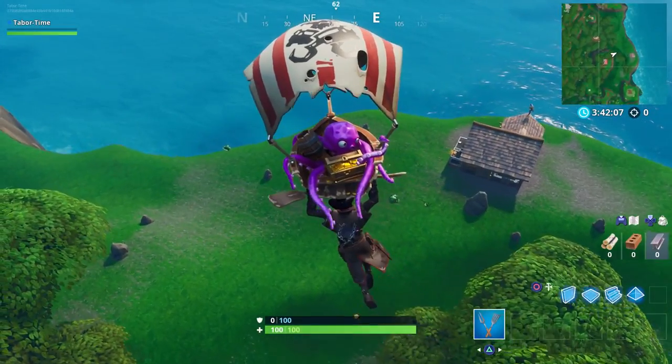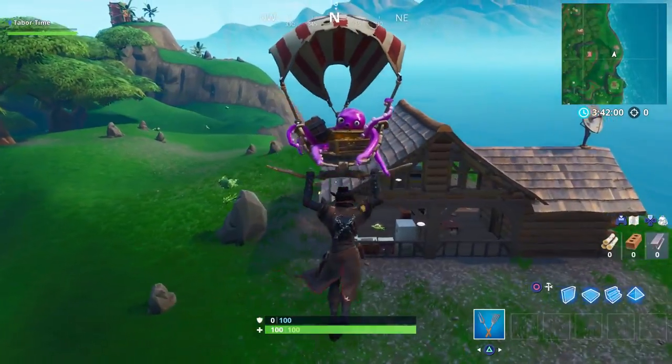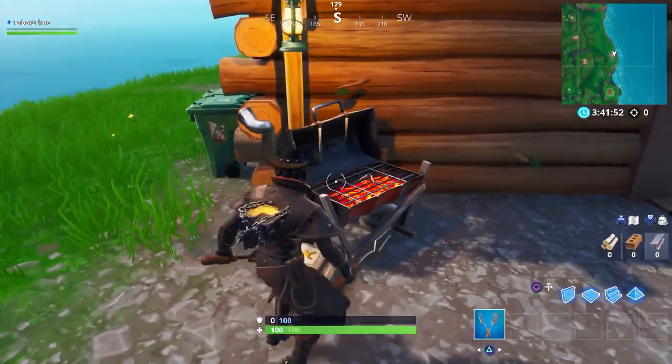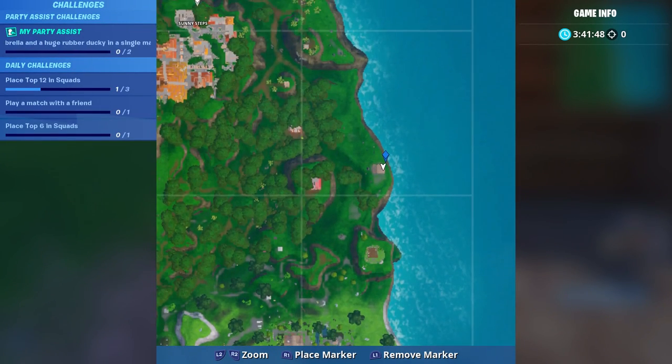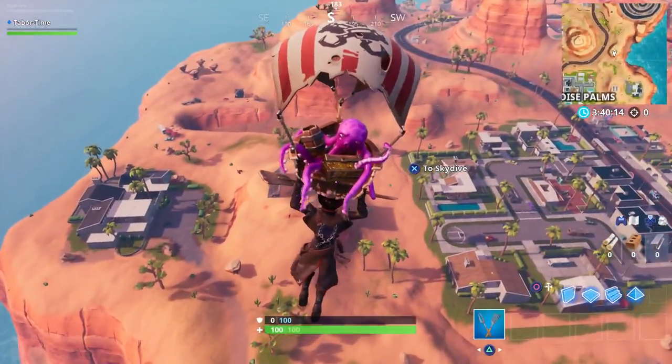The next spot is really isolated — if you only need one more grill, you can come to this eastern house along the east coast. It's a pretty solitary log cabin type structure, and in the back there's a single grill. It's way up near Sunny Steps, very isolated.